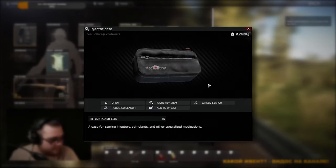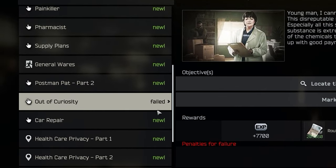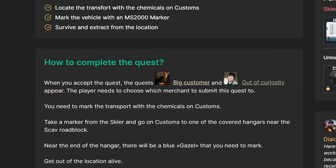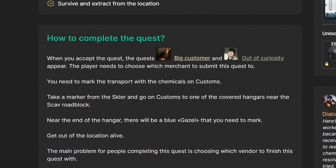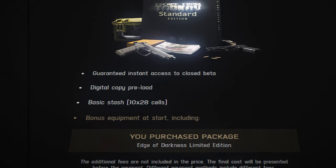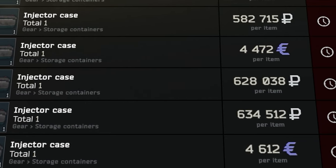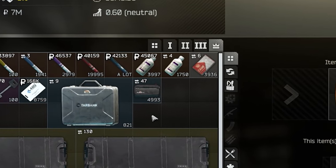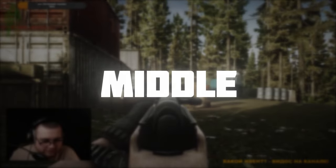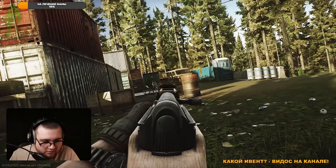Injector case — a very useful thing. You can store stimulants in it. I get this case by choosing the Therapist during the Out of Curiosity quest. However, keep in mind that you will completely ruin your reputation with Prapor and Skier if you have a minimal pack — it will be tough. But you can also buy this case on the flea market or exchange it for Therapist loyalty. Depending on whether it's the beginning, middle, or end of the wipe, one of the options will be more profitable.